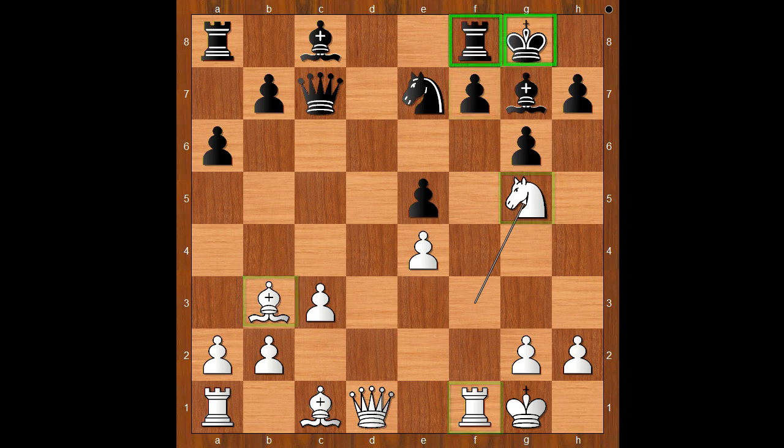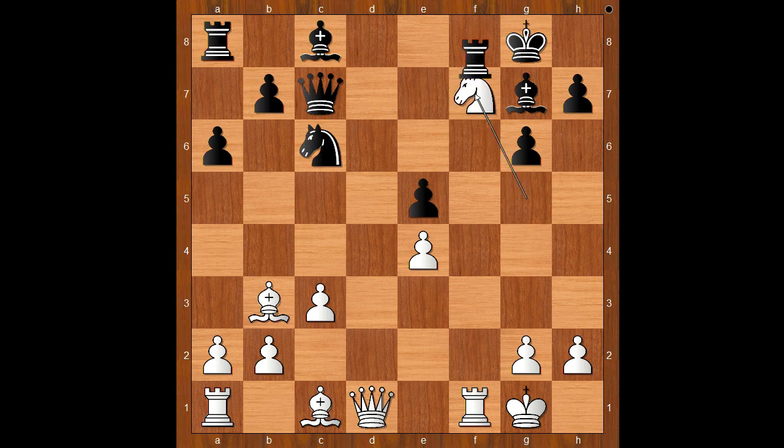Neppo played knight to g5, targeting the f7 square — three attackers and only two defenders. Queen to b6. What happens if knight to c6 is played? Is this a good move? Then knight takes on f7, and after rook takes on f7, rook takes on f7.